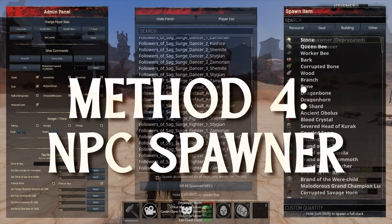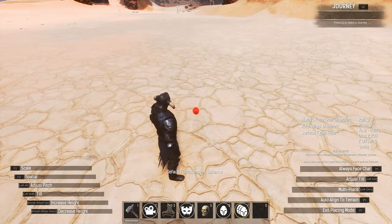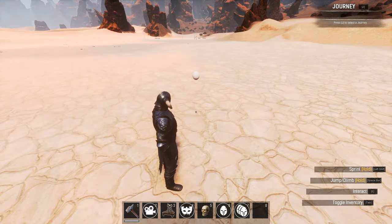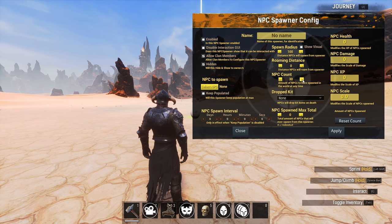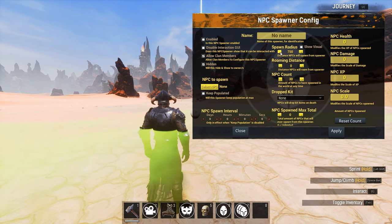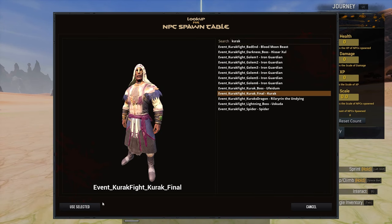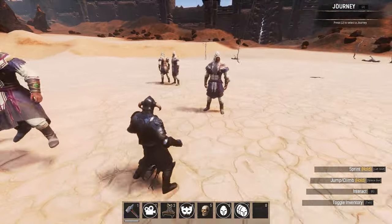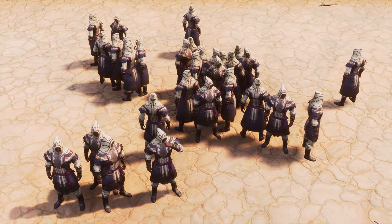If you have Pippi installed, you'll find the NPC spawner in the admin panel as an item for you to spawn in. There are actually two — the NPC summoner and a deprecated NPC spawner. I'll use the NPC spawner as it still works just fine. Pop it down on the ground and then press E to open the settings. Set the NPC count to anywhere between 30 to 50 — I'd recommend 30 just so you don't clutter things up too much. Set the spawn radius to anywhere between 500 and 1000; closer to 1000 is probably a bit better. For the NPC, I again choose Kurak. Tick enabled in the top left corner, click apply and the spawner will start to spawn Kurak. Then you can literally just area delete at your feet and kill as many as you need. This is the method I've used for most of my battle pass and it's taken me probably no more than a minute to cap out my 8k XP for the day.